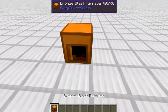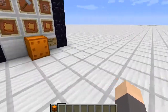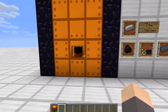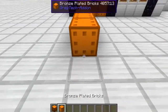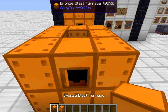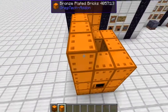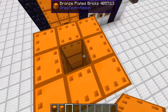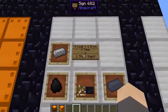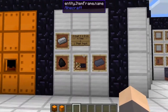When you place down the bronze blast furnace it won't work until you build the casing around it. It's a 3x3 hollow square with the bronze blast furnace block inside, continued up for another 2 blocks. Unlike the industrial blast furnace, you don't put a cap on it because it needs to be vented. To make steel, all you need is 4 coal and 1 iron, plus a lot of time.